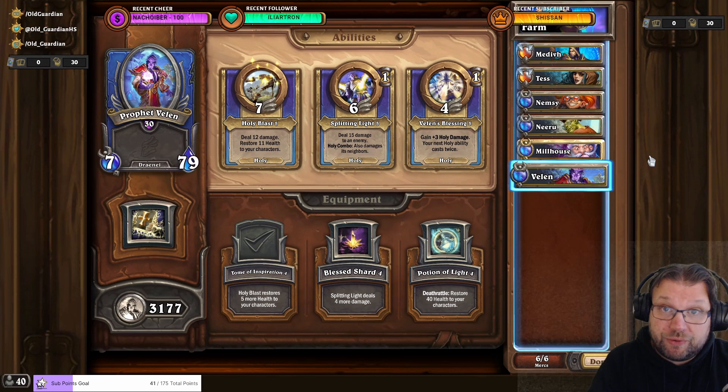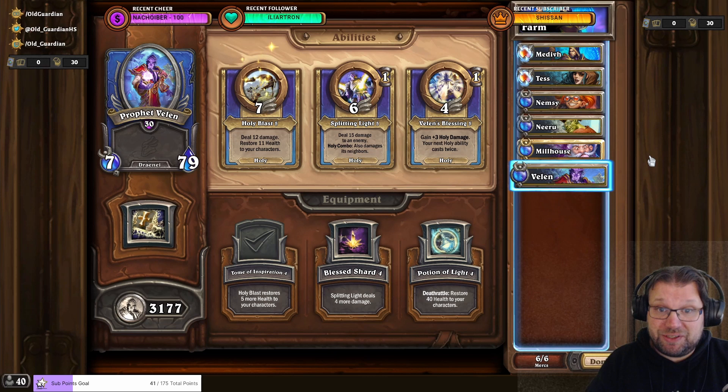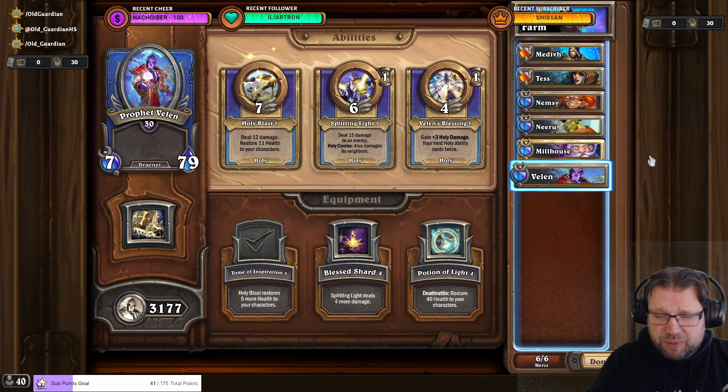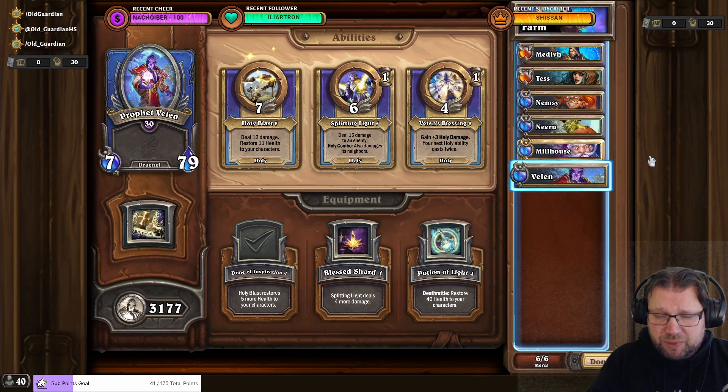Whenever there is a task that requires you to deal damage, that's when Velen comes in. Velen's Blessing stacks — so you use Velen's Blessing, and the next time you use it, it casts twice; the next time, three times. The same then applies to Velen's damage abilities. Six uses of Velen's Blessing followed by Splitting Light on the boss at Heroic 1-1 deals 450 damage to the Heroic boss in a single go. This can be used for any other damage tasks as well, so with Velen in the party I guarantee that damage tasks get done real quick.